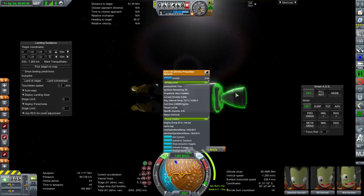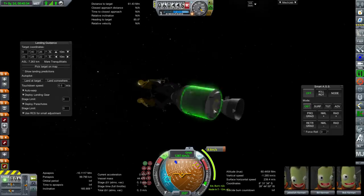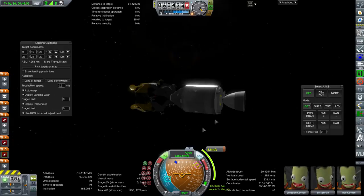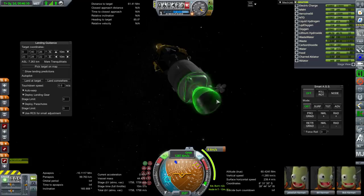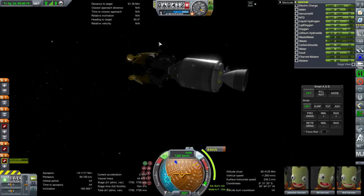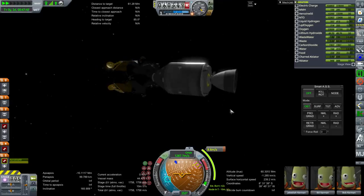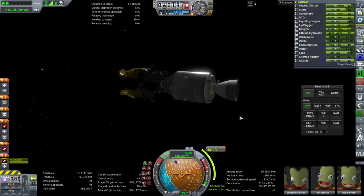I'll get into a standby orbit — a little different from what they actually got into, but I won't complicate things. This time we'll use the service propulsion engine. I have to be really careful because every time I try to light it I accidentally decouple things. The service propulsion system has 50 ignitions — it was really dependent on pressurants — because it's a pressure-fed engine requiring a certain amount of pressurant to feed fuel in.